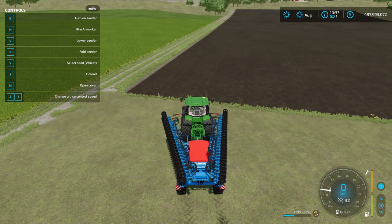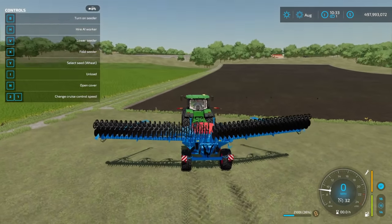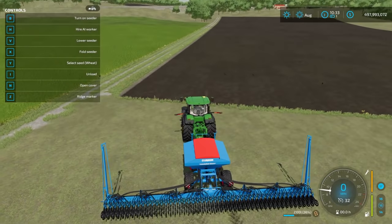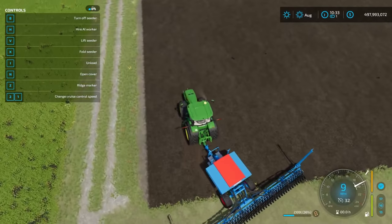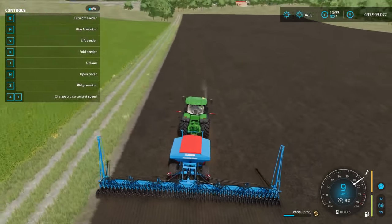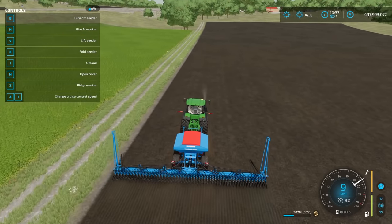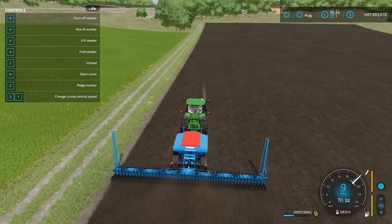To use the seeder, hit X to unfold it — most seeders require that. If you want to get seeds out, hit I to unload them to the side. Then hit V to lower it, B to turn it on, and now we're seeding. As you drive over the field the texture changes showing the crop is being seeded. I'm going to plant a row of each crop — wheat, barley, oats, and so on.